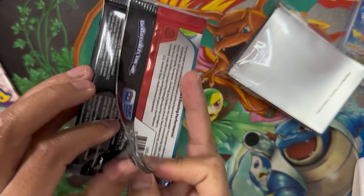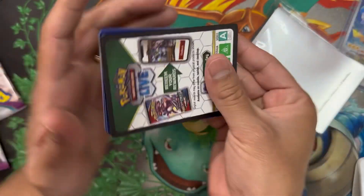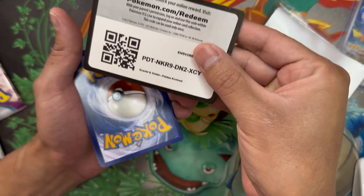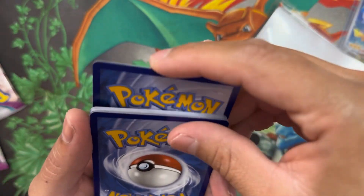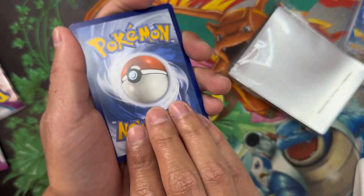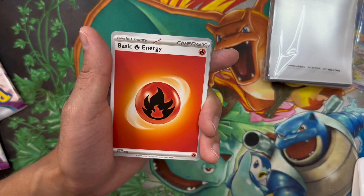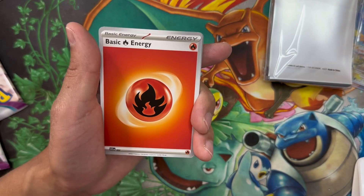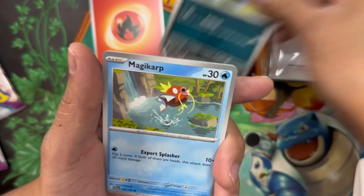Scarlet and Violet has been one of my favorite sets, but I'm really excited for Pokémon Card 151. Let me know in the comments if you are too. I really want to get the whole Blastoise evolution line — Squirtle, Wartortle. Their special illustrations just look so sick.